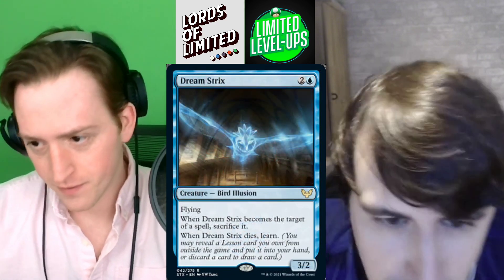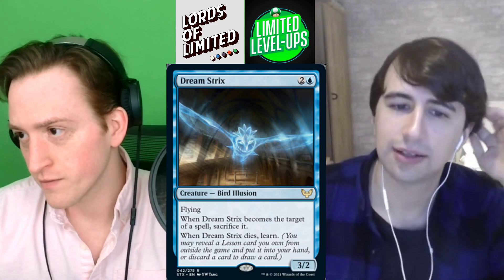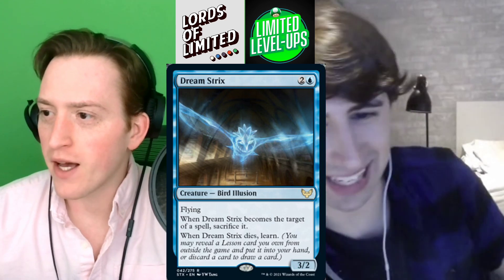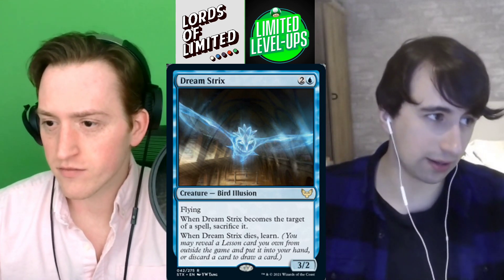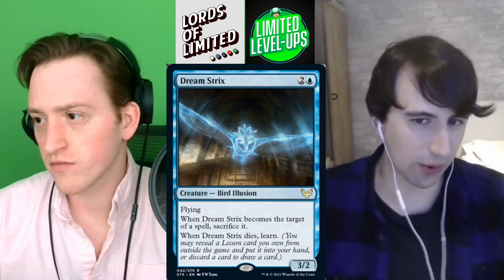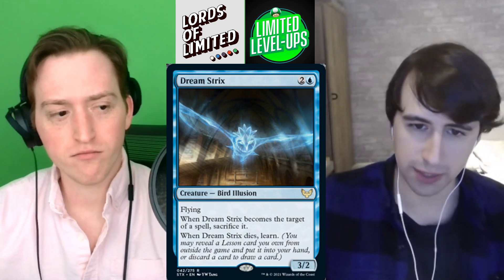Next up we've got Dreamstrix — two and a blue for a 3/2 bird illusion flyer. When Dreamstrix becomes the target of a spell, sacrifice it. When it dies, you learn. A bounce spell or combat trick is now a removal spell for this, but then you go find a lesson. Worth noting that many opposing spells have Learn on them — so Dreamstrix will fizzle your opponent's Learn. Overall super solid card, a solid B minus.